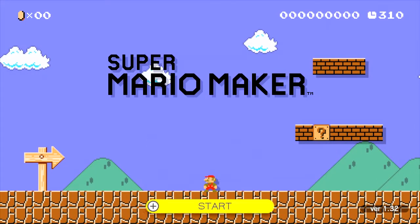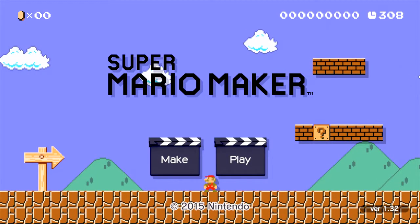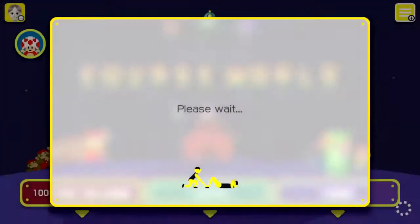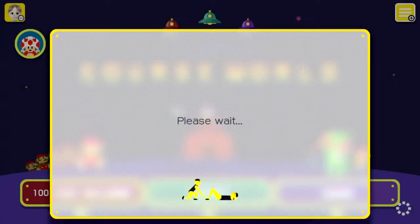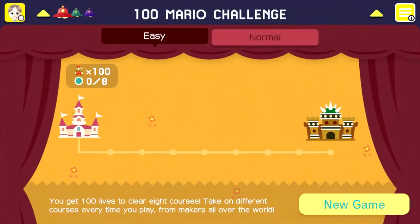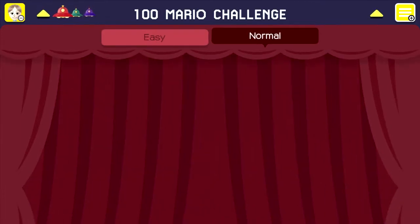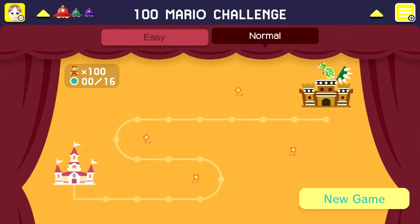So, would you like to make a level or play some levels? How about we start playing some levels? Okay, so we're going to play some levels that are online. And we're going to do something called the 100 Mario Challenge. You have 100 lives to play — I think it's 8 selected courses. Or you can do normal mode with 16. How about we go with the small one first? Easy mode.